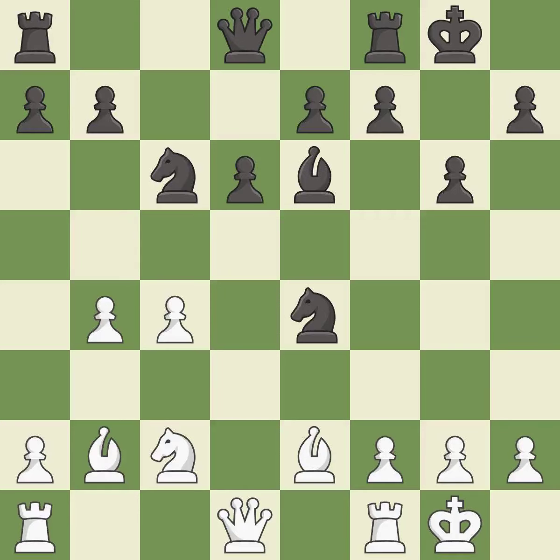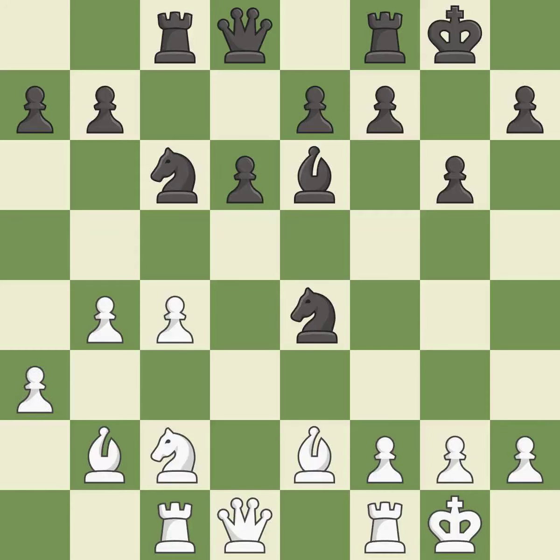This activates a bishop by developing it off of its starting square — it is best. This activates a rook by developing it off of its starting square — it is excellent. This develops a rook off its starting square, getting it into the action — it is good. This is the strongest option; it is best.